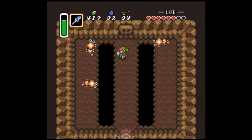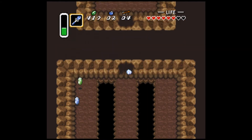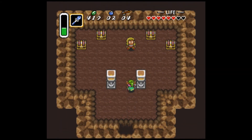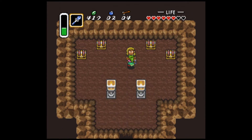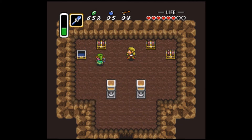Ice Rod one-shots these guys, and I only have four arrows, so I need to use the Ice Rod there. Talk to this guy — he's the next thief, wants to atone for his sins, blah blah blah — he gives you 300 rubies, which we need. Also, you can stock up the supplies in these chests, which I'll grab now, even though it takes extra time.